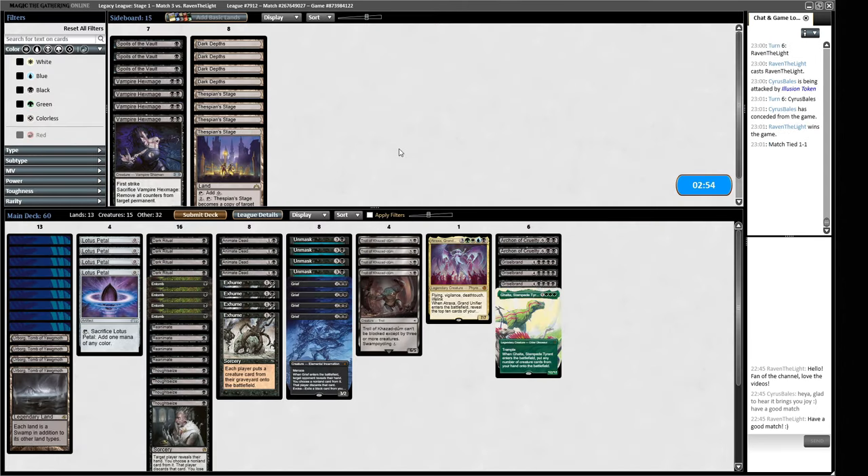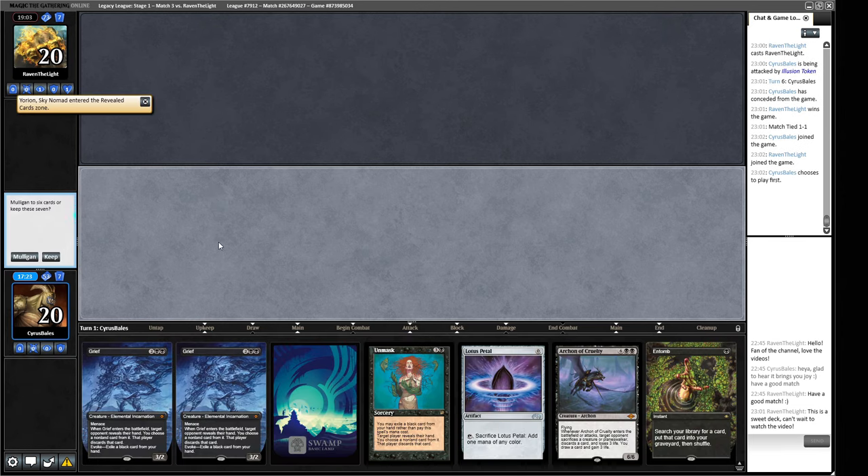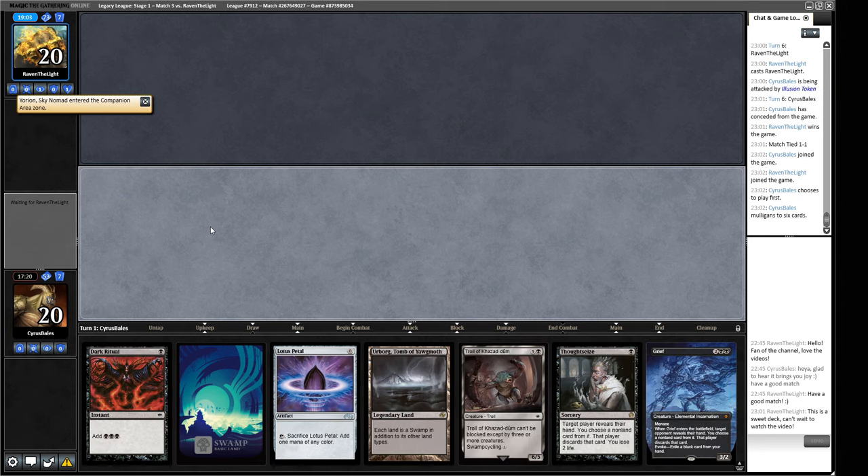What do we want here? The Dark Depths combo is so bad against their Wasteland and Swords to Plowshares deck, but our whole reanimation thing is not great against their Leylines if they have them. I guess they mulliganed really low - maybe we can just hard cast a Grief and win the game that way, or just reanimate their creatures like we did earlier. We could have discarded their Solitude and then reanimated their Solitude to kill their Lion Sash. I don't know if this gets us where we need to go.